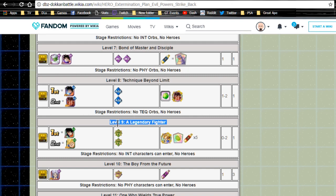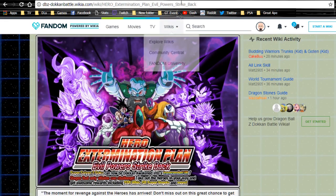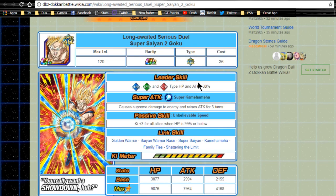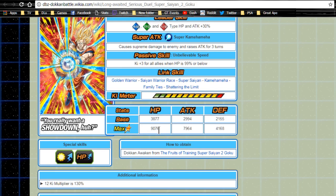He Dokkan Awakens with seven medals from the Hero Extermination Plan — Evil Power Strike Back at level 9 — the same event as the Vegeta medals, available on weekends. He awakens into Long-Awaited Serious Duel Super Saiyan 2 Goku. Leader ability becomes agility, technique, and strength type HP and attack plus 30%. Super attack Super Kamehameha causes supreme damage and raises attack for three turns. Passive skill Unbelievable Speed gives key plus three for all allies when HP is 99 or below — really useful on any team lacking ki. Max stats: HP 9076, attack 7964, defense 4168, with a 12-key multiplier of 130.